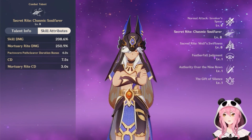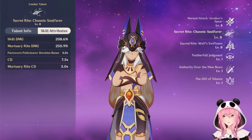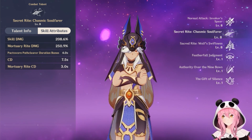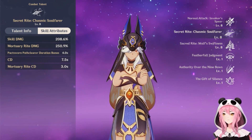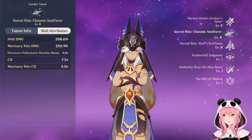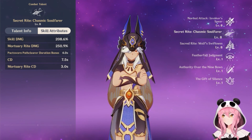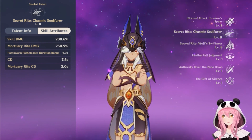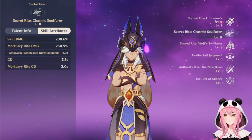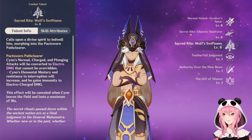Looking at the attributes: skill damage is 208.6% at level eight. The Mortuary Rite does quite a bit more — 251% almost. Pack Sworn Path Clear gets a duration bonus of an additional four seconds. It has a 7.5 second cooldown, however if you use the Mortuary Rite version, you get a shorter cooldown of three seconds.